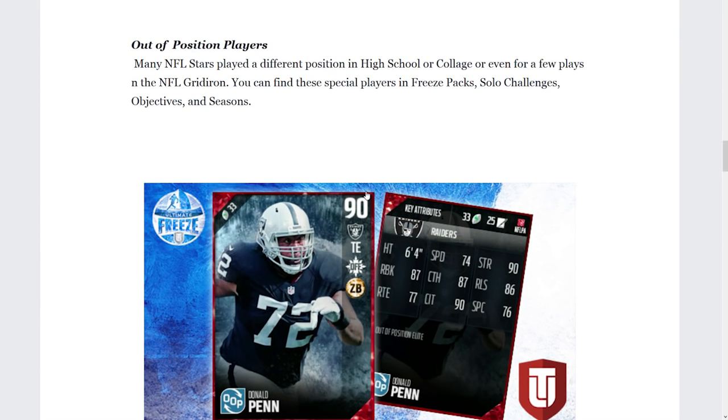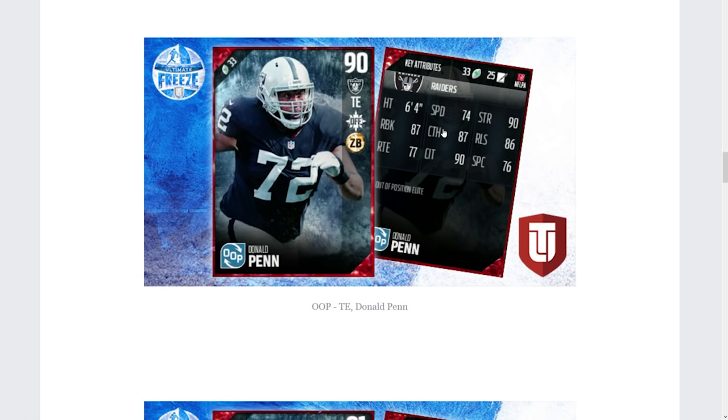Out-of-position players are players that played a different position in high school or college, or even for a few plays on the NFL gridiron. You can find these special players in Freeze Packs, Solo Challenges, Objectives, and Seasons — so you can potentially get them by opening packs or by completing solo challenges.